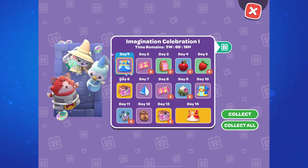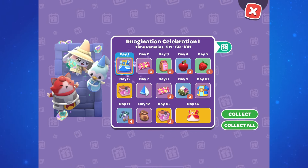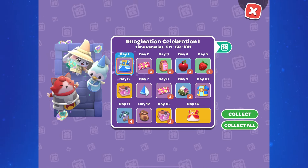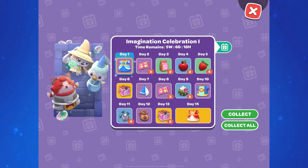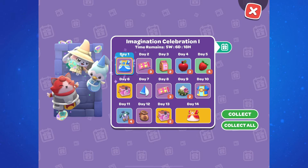There is a login bonus calendar, and it looks like all the event clothing is going to be on these login bonus calendars. We have a Part 1, which means there will probably be a Part 2 and a finale calendar like we've seen in the past. On Part 1, we have the princess dress, the princess hat, a wizard robe, and a second princess dress.